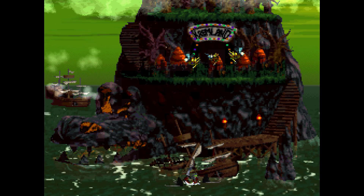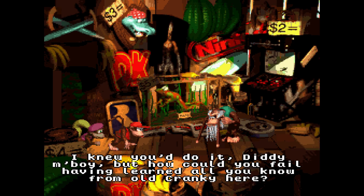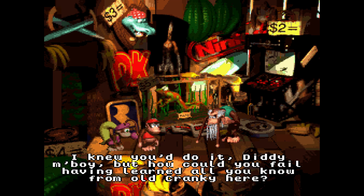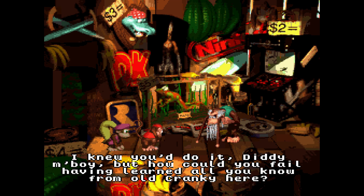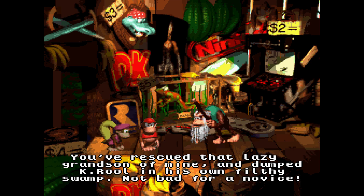And then presumably sharks eat him. Cranky says: "I knew you'd do it, my boy. But how could you fail, having learned all you know from old Cranky here? You've rescued that lazy grandson of mine and dumped K. Rool in his own filthy swamp."